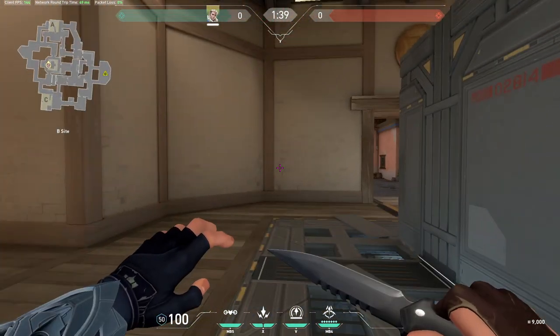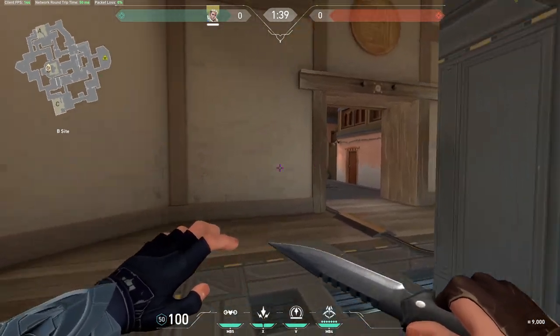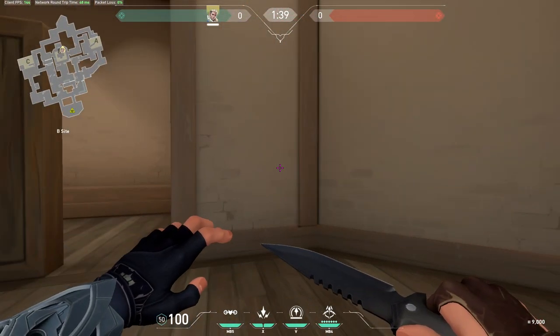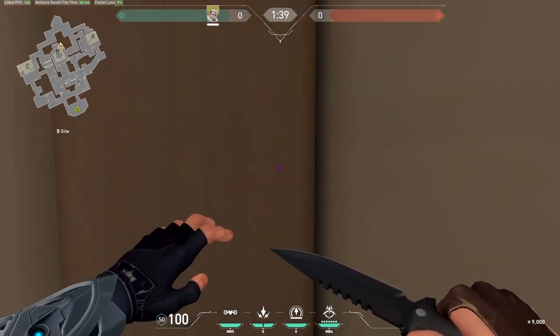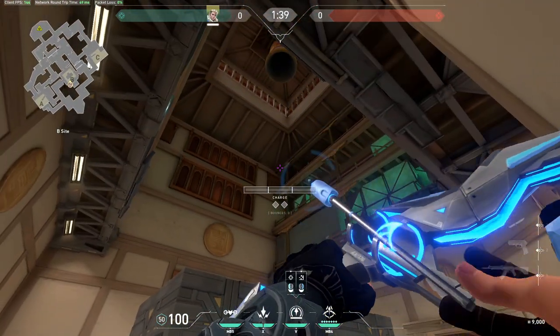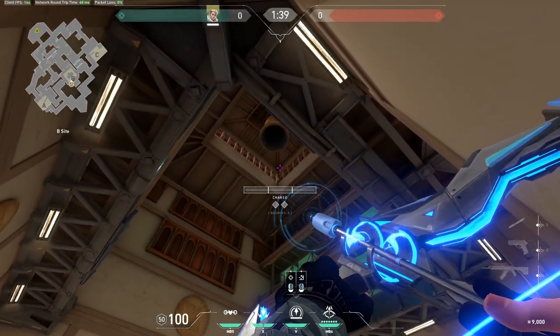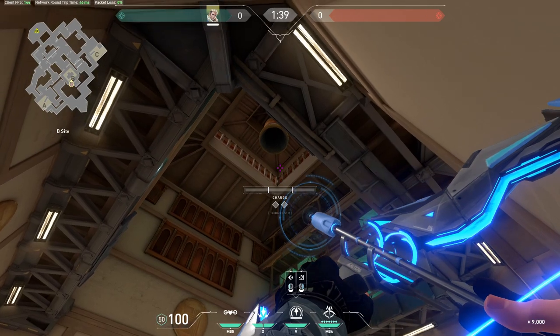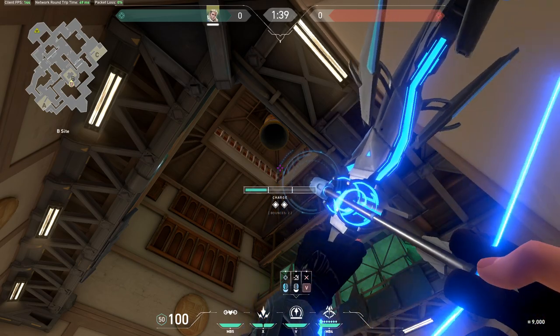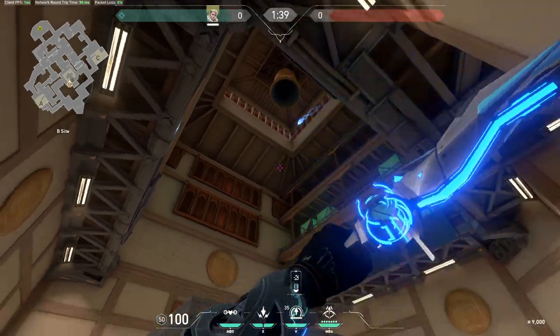I don't really like playing B as Sova, so usually I have one arrow that I just use at the beginning of the round. I go into this corner right here, make sure you get yourself properly stuck, and you're just going to aim above this window here. It's going to be two bounces, full charge. Revealing area.